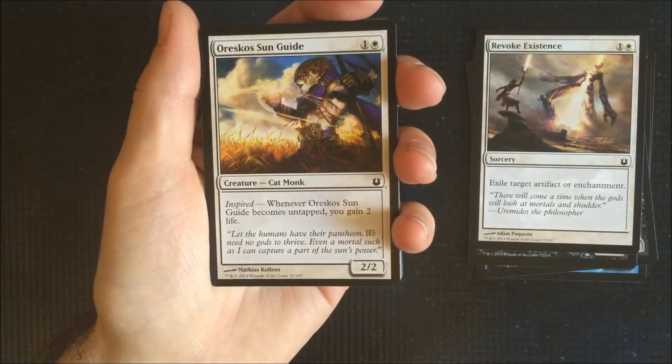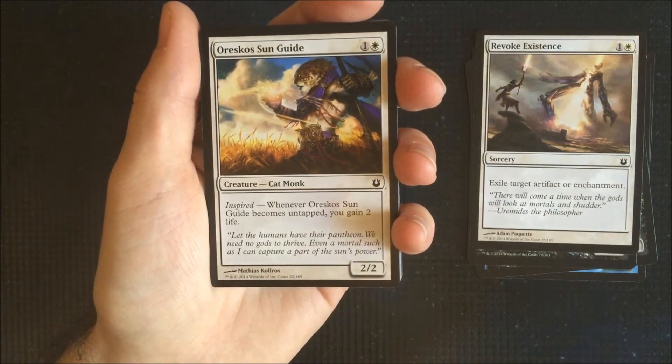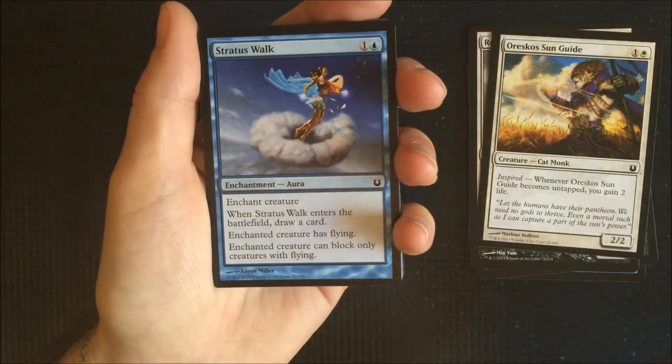Oriskos Sun Guide also has the Inspired trigger, so I've got some nice low-cost cards in this pack. Whenever Oriskos Sun Guide becomes untapped you gain two life. Nice with its life gain.